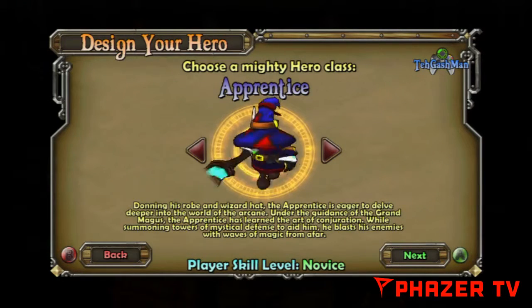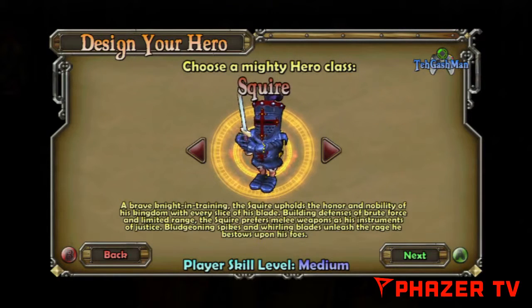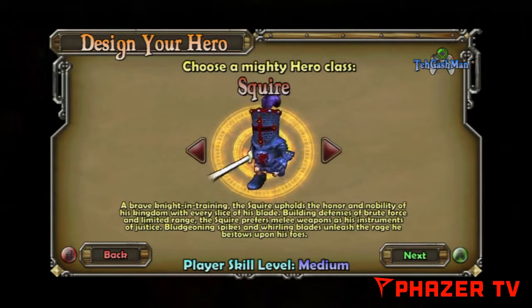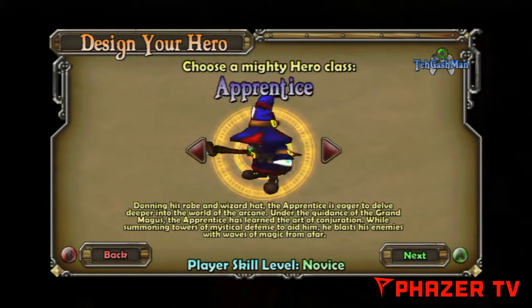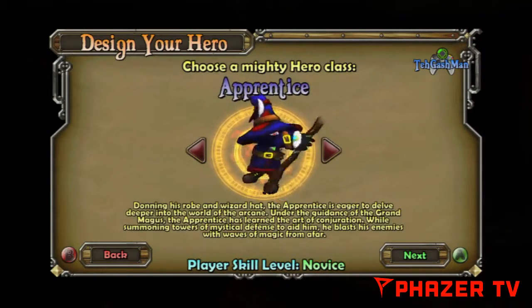I'm guessing his staff does like range damage or something. I remember using him ages ago, I think he's quite slow. That person's fast, and that one I've never used before. We'll start with the apprentice, let's see how we do that.